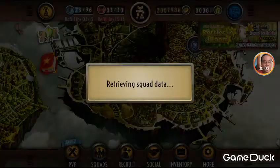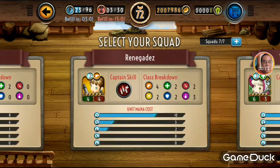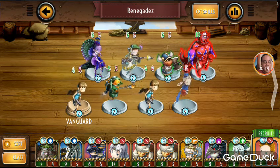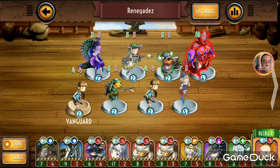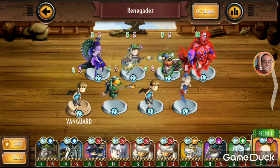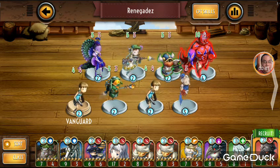Hello, this is Renegadez playing a mobile app called Heaven Strike Rivals made by Square Enix. I'm going to show you one of my squads — probably one of my favorites. I've had a lot of success with it. I'm mostly free-to-play; I've spent a little bit of money but I don't go absolutely crazy, and I basically try to earn the in-game premium items through events, specials, and missions.